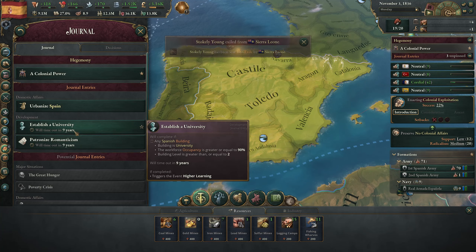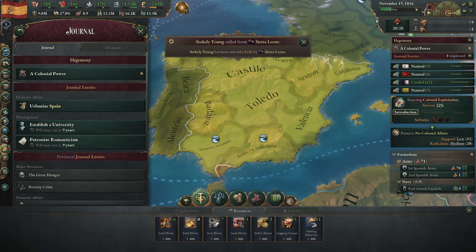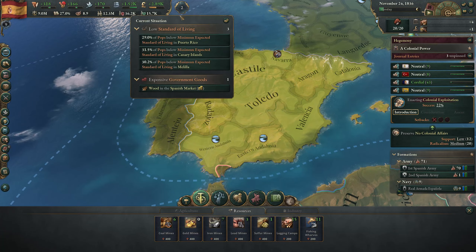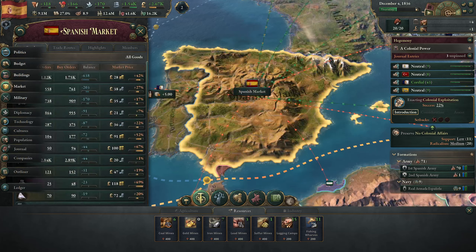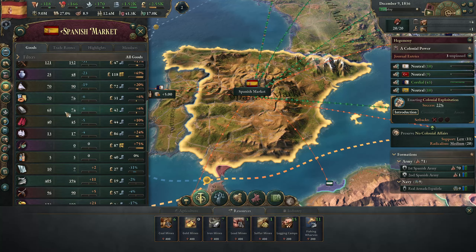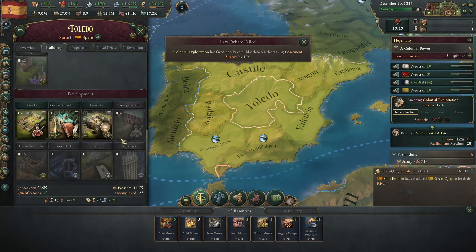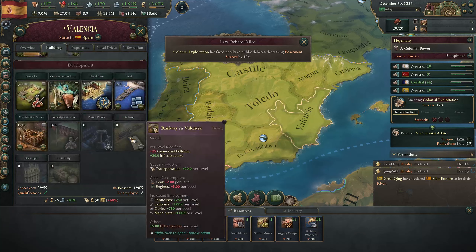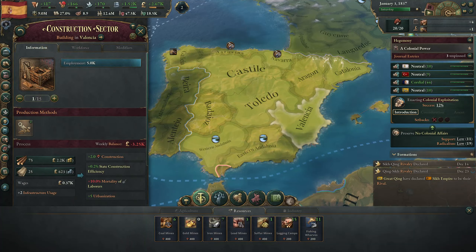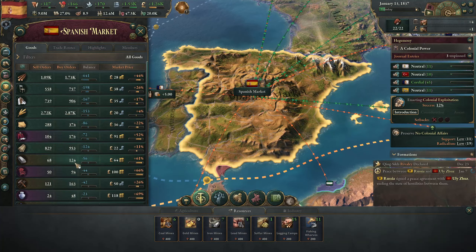Taking a look at our journal - establish a university or patronize romanticism. We could establish a university; we have nine years to do that. Urbanizing Spain will happen over time - working towards that with colonial exploitation. Mana wars are still really expensive. How much iron are we producing? We could switch the construction sector over - in Valencia, I think - to iron frame.